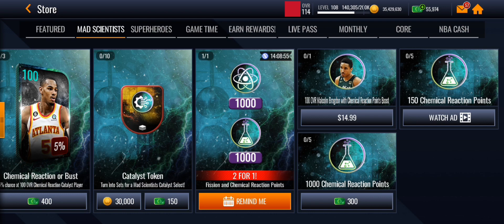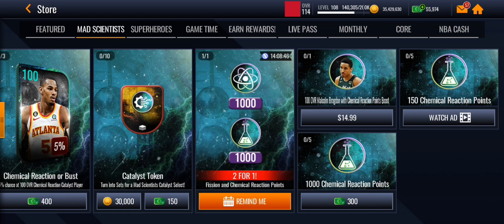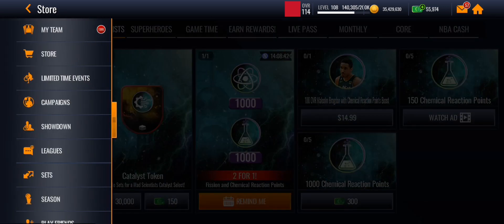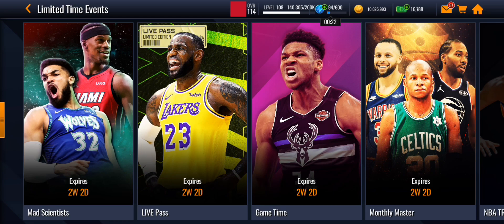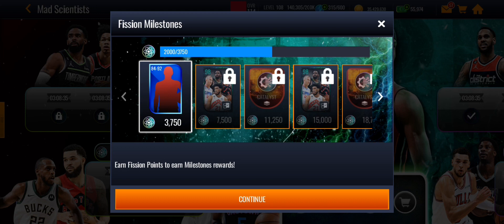You can watch ads to help get points, and you should also spend NBA cash — 400 NBA cash to get 1,000 of both currencies. You'd need to do that somehow if you wanted to unlock the other side of the promo.